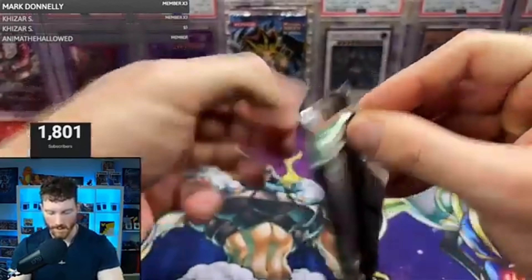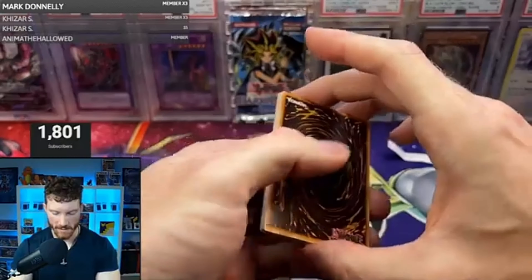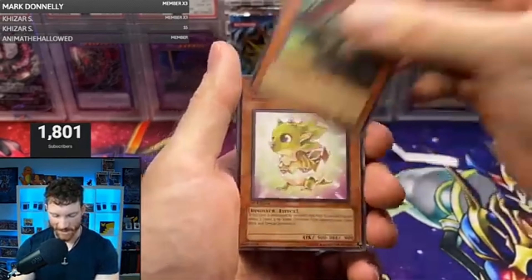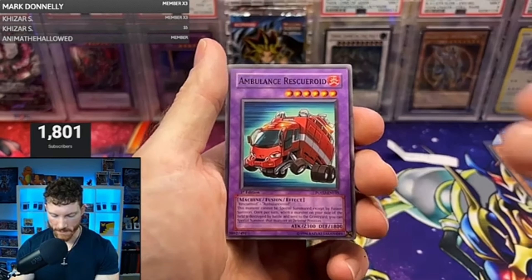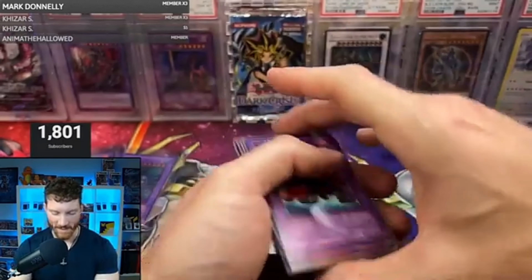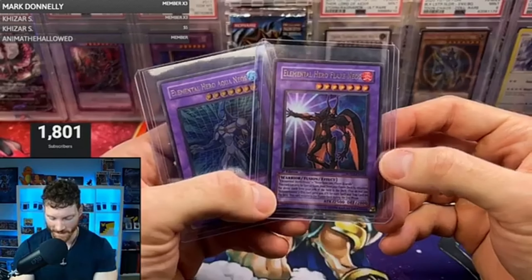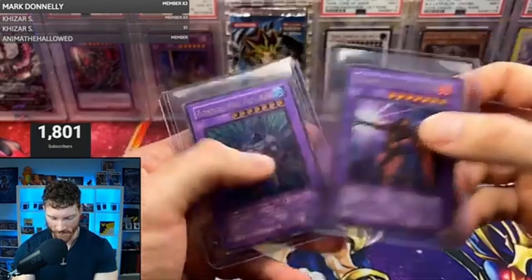We're almost done with this — what a box break, what a break. I'm very, very pleased with how this went. I'm very happy — obviously I want everyone to get a little bit of something. K-Dragon buying 12 packs, I really wanted him to get at least one ultimate rare and he blew it out of the water. Rallis the Starbird, Alien Skull, Destiny Hero Fearmonger, Rescue Roid, Orbital Bombardment, Black Terra, and the Overload Fusion — another really nice retail rare. Power of the Duelist is just such a good set. This will not be the last time you see us open this on the channel.